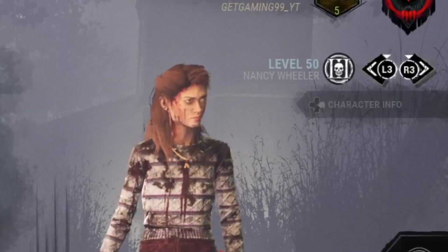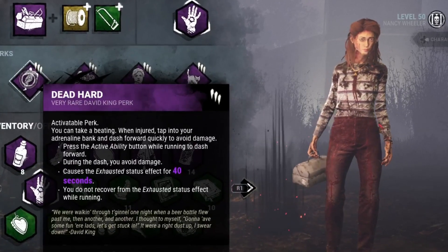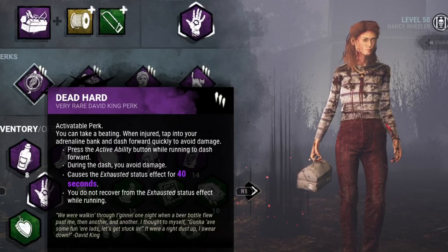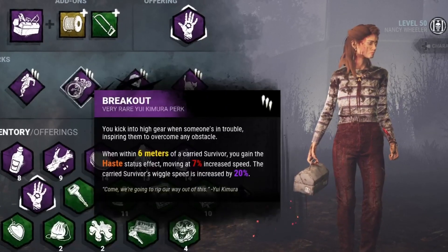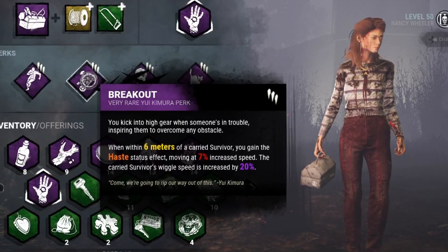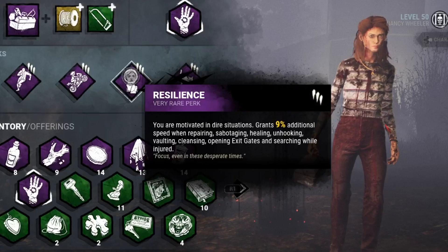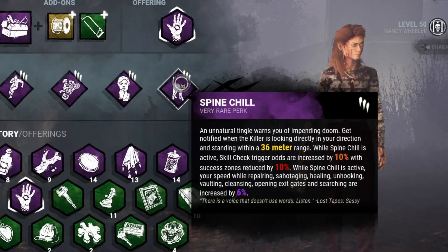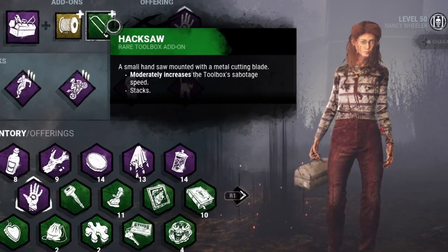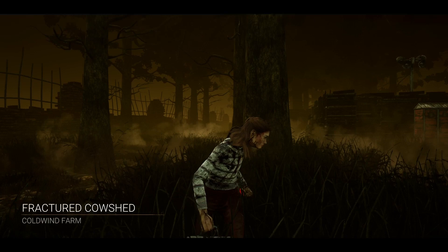Today I'm going to be breaking out my teammates. The perks I have are: Dead Hard — when injured after taking a protection hit I can bait a second hit or take the hit, sabotage the hook, then Dead Hard away so I won't go down. Breakout, because that's what this video is about — it makes nearby survivors' wiggle meter go 20% faster and makes me run 7% faster. Resilience — when injured I'll sabotage 9% faster. Spine Chill — when the killer is looking at me I can sabotage the hook 6% faster. I'm bringing Alex's Toolbox with a White Ward to sabotage hooks even faster.